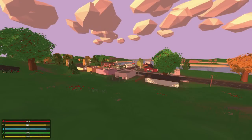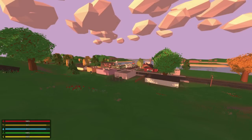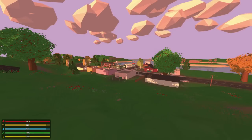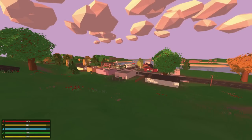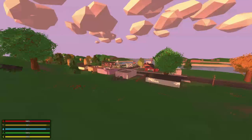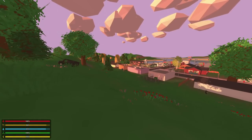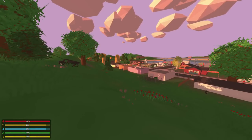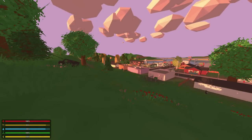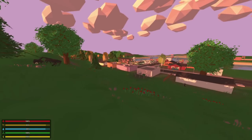Hey guys, MeLikeBigBoom here, and welcome to Unturned 3.9.4. Today's update contained a lot of minor fixes that really aren't like tangible additions to the game, but there are lots of tweaks that helped improve it quite a bit. A lot of the items that were added today I can't really show you, so I just have to read it to you, but there were a few physical additions and changes that I'll show you guys in this video as well.